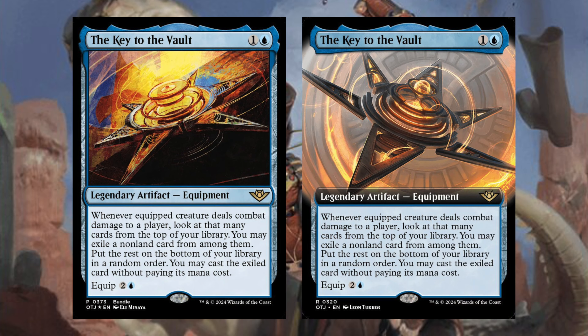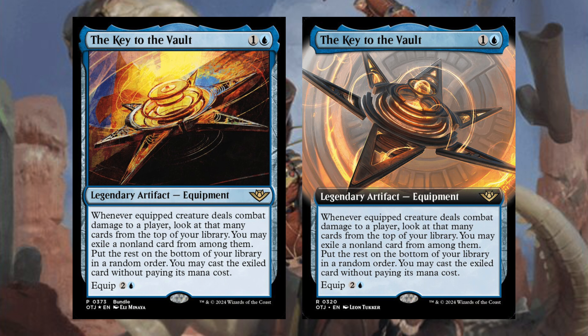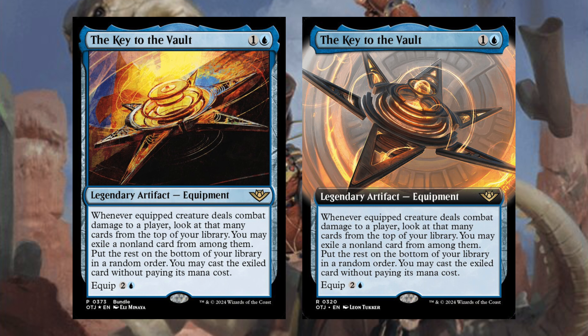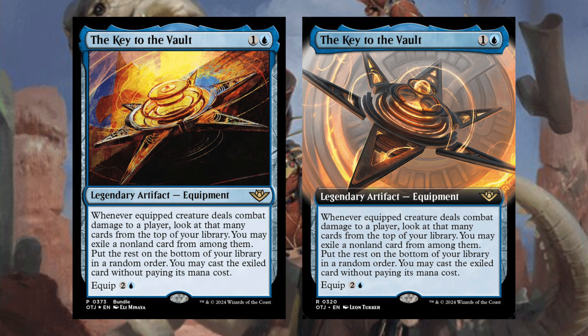Next is Key to the Vault — one and a blue, Legendary Artifact Equipment. Whenever equipped creature deals combat damage to a player, look at that many cards from the top of their library; you may exile a non-land card from among them, put the rest on the bottom in random order, and you may cast the exiled card without paying its mana cost. This is a great effect — you get to exile cards for how much damage you dealt, then cast one for free. That could be an extra turn spell, a really big creature, something insane. You'll want to put it on a big creature and get a ton of value.